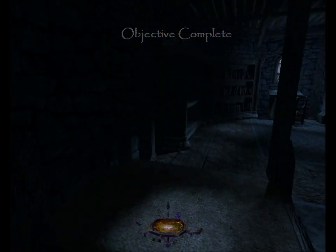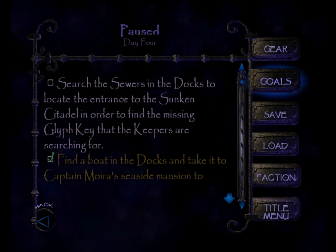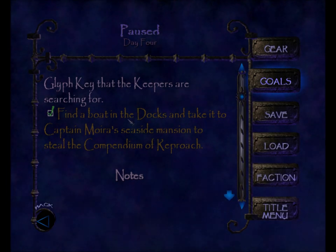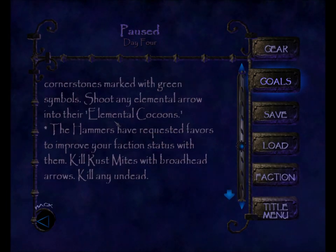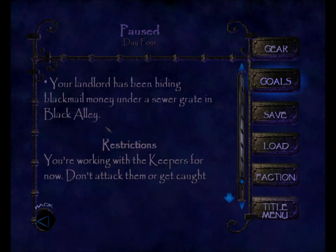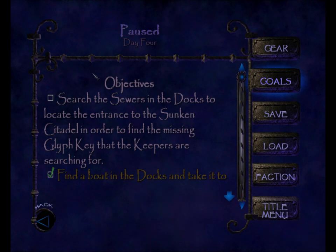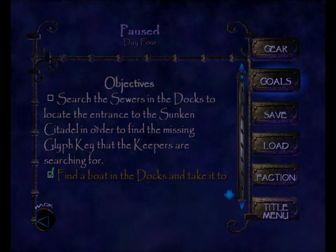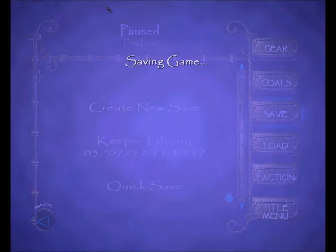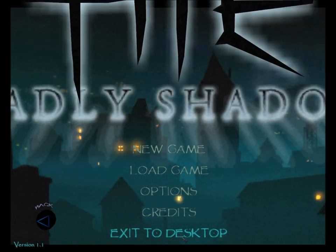We start here in the keeper library — I guess this is the acolytes' quarters maybe. If we go to our objectives, we've completed the objective to find a boat in the docks and take it to Captain Moira's seaside mansion to steal the Compendium of Reproach. Now we need to search the sewers and the docks to locate the entrance to the Sunken Citadel in order to find the missing glyph key that the keepers are searching for. With that, I'll do a real save — next time we'll tackle day four in the city. That's it for now, bye bye.